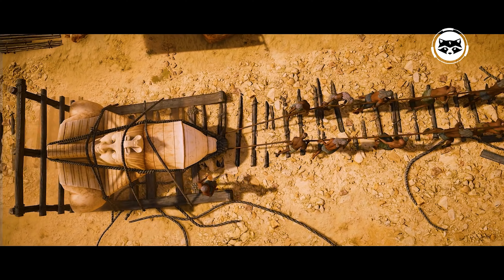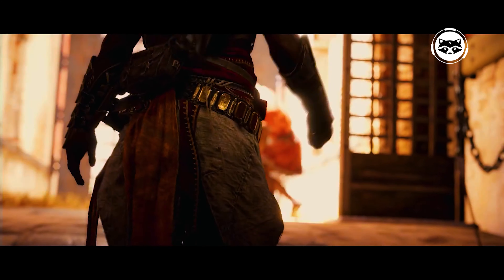There was leveling up and weapons with enchantments. But the main thing is the painstakingly recreated ancient Egypt with all its attractions, from the pyramids in Memphis and Giza to the Sphinx. And between cities, the player can not only enjoy the views of the desert, but also hunt the local inhabitants.